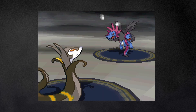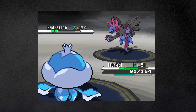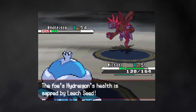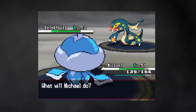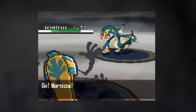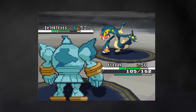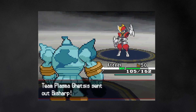Next up is Hydreigon. Jack gets off a Leech Seed and then Michael comes in. Michael actually resists three of Hydreigon's moves, and then manages to disable the fourth, putting him in a great position to slowly chip away and recover, until finally Hydreigon goes down. Next up is Eelektross — an electric type with Levitate. Eelektross is definitely going for a physical move, so I switch into Morticia so her Mummy ability will get rid of Levitate. After that, Freddy can come in and clean up with Earthquake. Ghetsis' last Pokemon is Bisharp, who gets taken out by Emily.